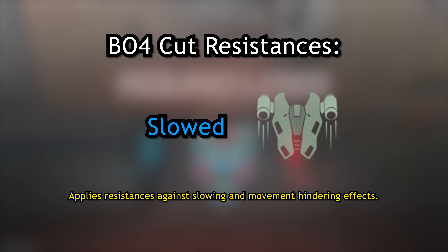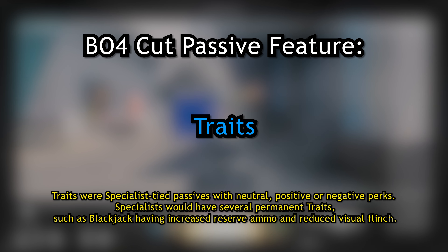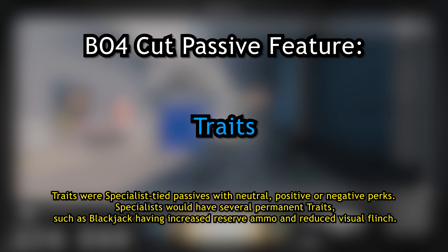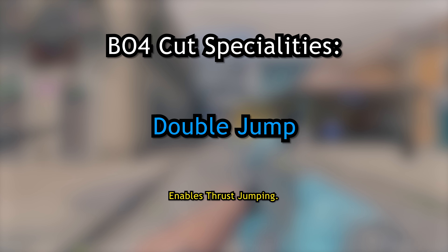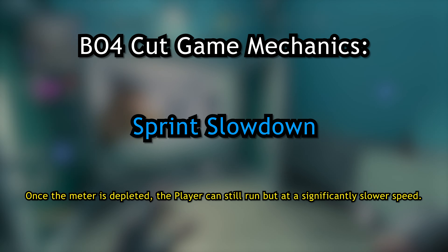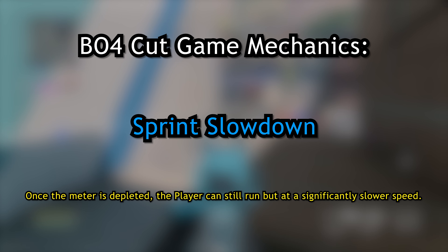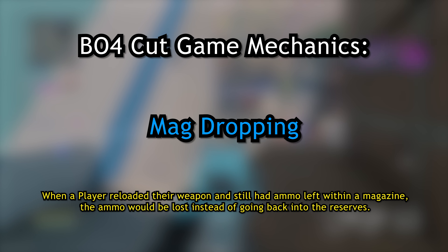There are three cut specialist weapons: the Combat Rally for Serif, an earlier version of the Attack 5, and the Black Ops 3 version of the Tempest. Originally, specialists would not only have specialist equipment and their specialist weapon but also an ultimate. Most of these ultimates are just killstreaks — such as the Hellstorm Missile for Ruin or the Sentry Gun for Torque — however, some were completely scrapped, including the Orbital VSAT for Recon, the Reaper Shield for Reaper, the Poison Bow, Quick Shot Bow, and Sensor Bow for Outrider, and the Survival Mounted MG for Reaper.